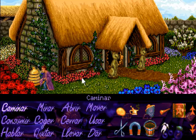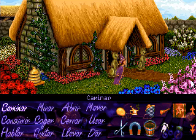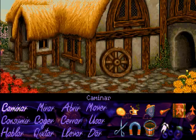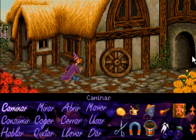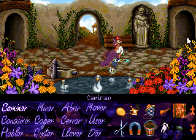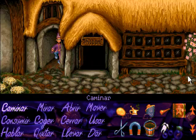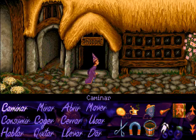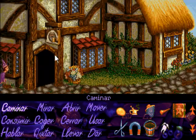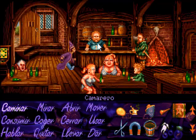Una vez que tenemos la cera, simplemente nos desplazamos de nuevo a la taberna del Druida borracho. Ahí vamos a aprovechar algo que vimos en el primer vídeo: cuando le solicitamos algún tipo de bebida al tabernero, el tío se pone a rebuscar dentro de la barra porque nunca tiene nada. Tenemos que aprovechar ese momento en el que está despistado para realizar otro tipo de acciones.